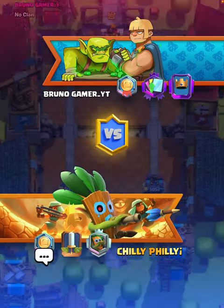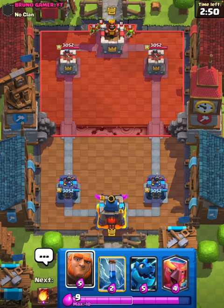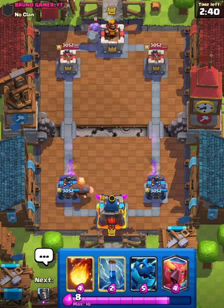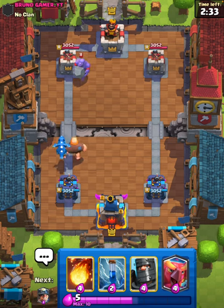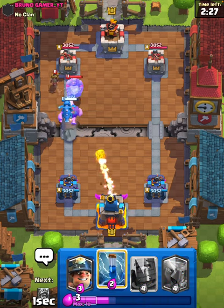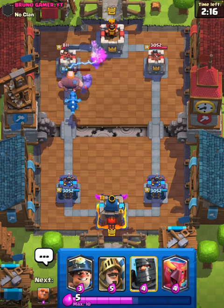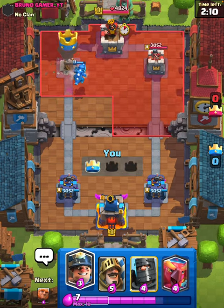Alright guys, up against Bruno Gamer. Good luck to him. He's going to Goblins in the back to start. We can just Giant. He's going to Bowler. I don't know how crazy I want to commit to this first push, but I guess I can commit an E-Dragon. I will Fireball and Zap. We take out one Archer and the other one as well — and that's a Tower Down. Very easy stuff. A minute into the game and it's already over.